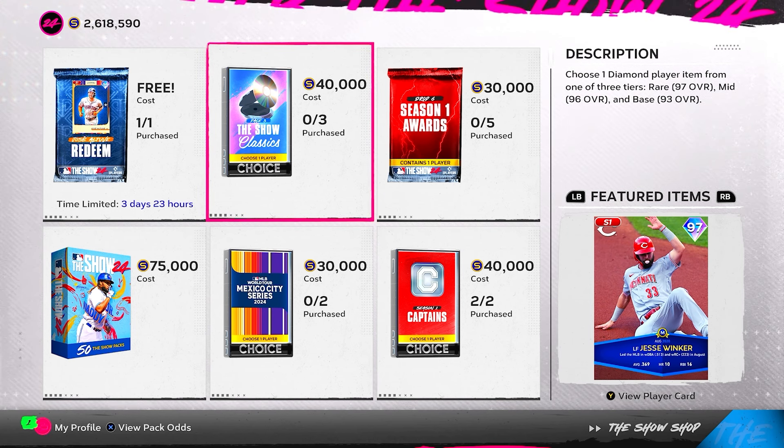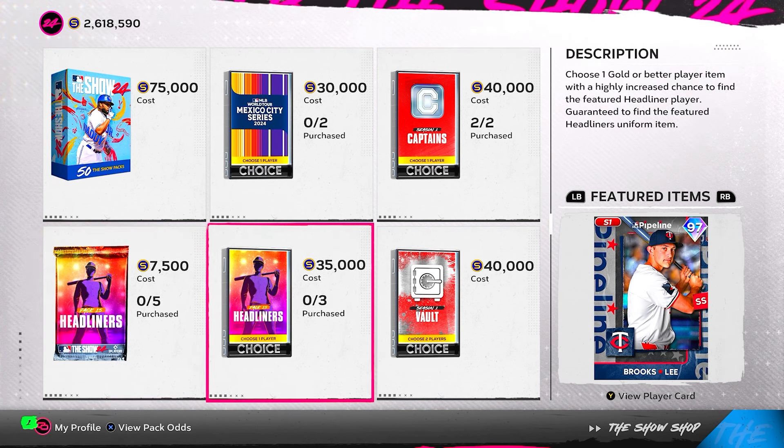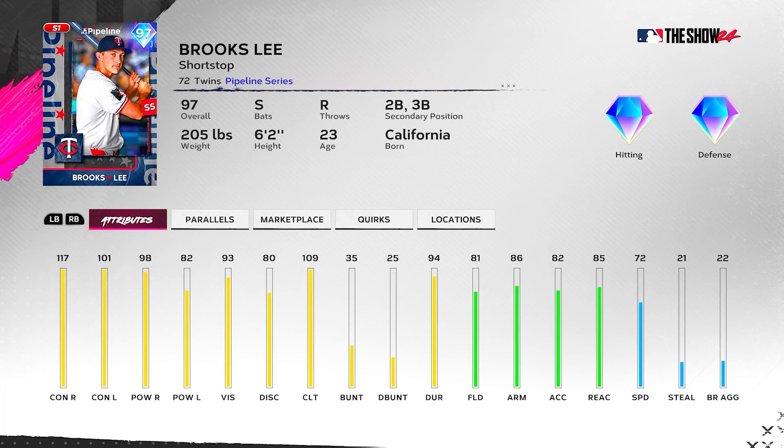They also dropped a new Headliners pack — Brooks Lee, switch-hitting prospect. This card is disgusting. Shortstop primary, second base and third base secondaries. 117/98 versus right, 101/82 versus left — the only real weakness is power against lefties, but even that's not terrible. 109 clutch is very good. 81 fielding, 86 arm, 85 reaction, 72 speed — he can play decent shortstop and gold-level defense. At six foot two he can cover ground, though he'd probably be better suited for second or third base.